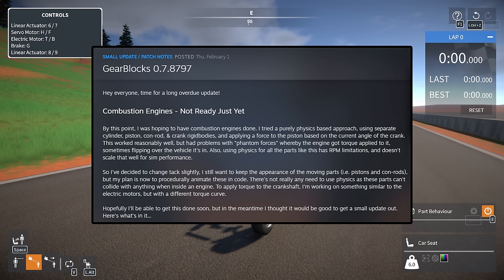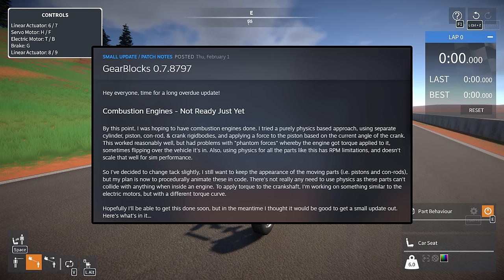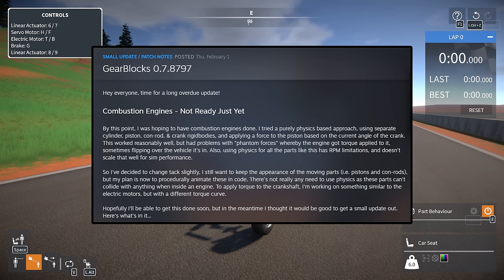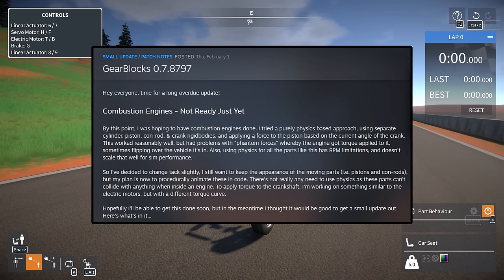The big thing I'm waiting for is combustion engines. The dev says he was hoping to have combustion engines done — he tried a purely physics-based approach using separate cylinders, pistons, conrods, and crank rigid bodies, applying force to the piston based on the crank angle. This worked reasonably well but had problems with phantom forces, sometimes flipping the vehicle. It also has RPM limitations and doesn't scale well for sim performance.